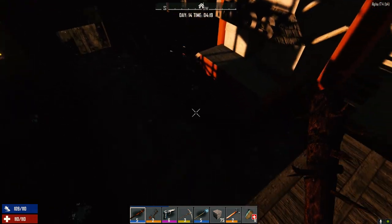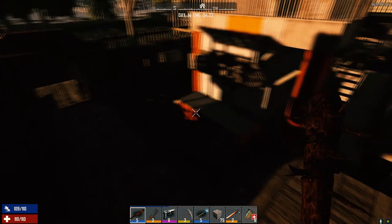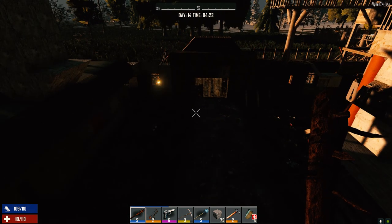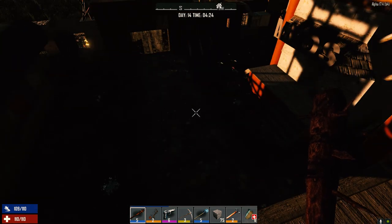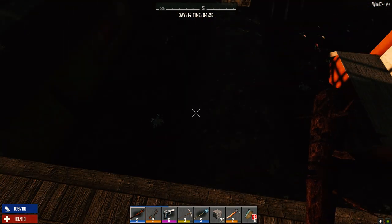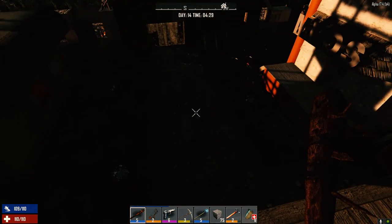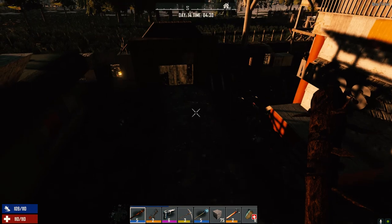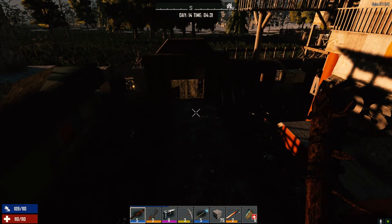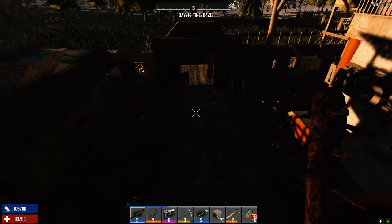We're going to leave the front doors open and let them come in through here. I'm going to fill this with spikes and barbed wire, then I'll sit up here with molotovs and pipe bombs and just rain hell down on the zombies. We're going to bring out the rocket launcher we picked up last episode as the quest reward. I think this time we'll go mostly fire and pipe bombs and just go mass damage. I'm hoping to make all the spikes reinforced iron spikes.